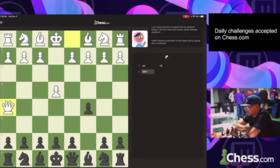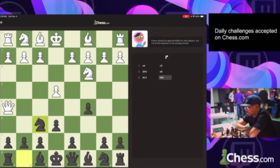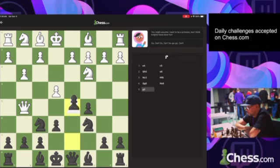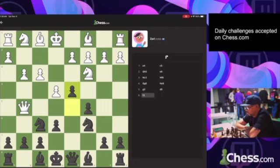Okay, queen h5 obviously attacking the pawn on c5. We're going to quietly defend that pawn by playing e6, followed by knight f6 attacking the queen. Develop our other knight - we can't play bishop e7 without losing a pawn. I guess we can go ahead and try to grab some space in the center.